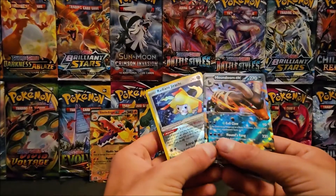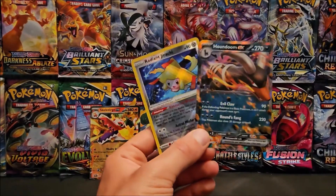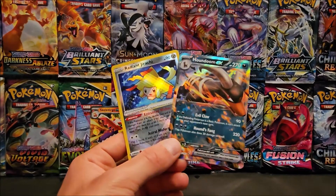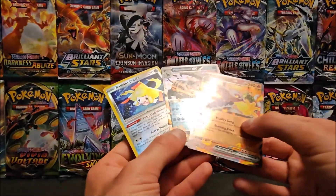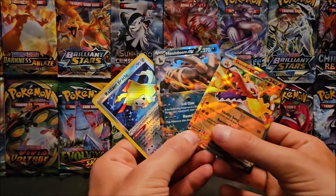Out of the Skeledurge tin I ended up getting two highlights: the Radiant Jirachi and the Houndoom EX. Thank you guys for watching. Don't forget to like this video and subscribe to my channel.